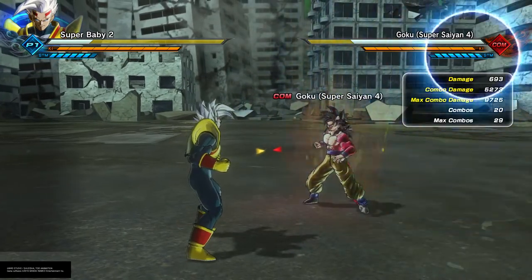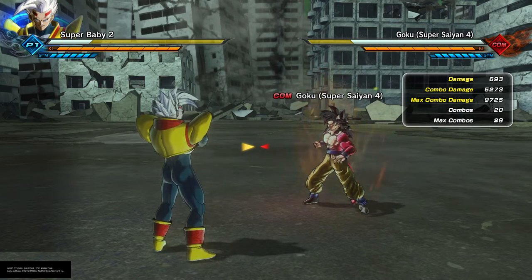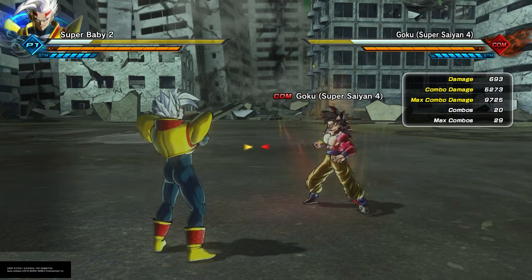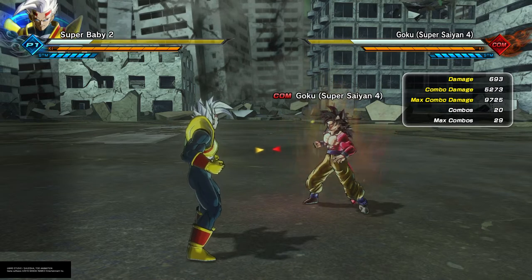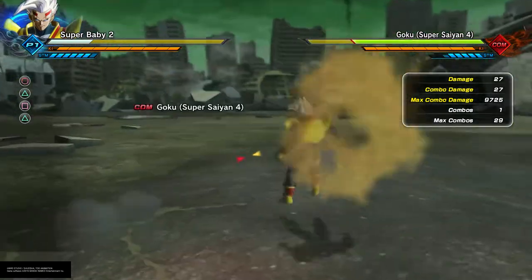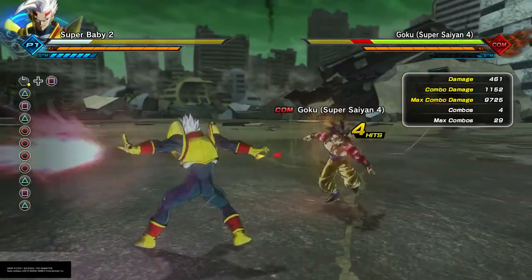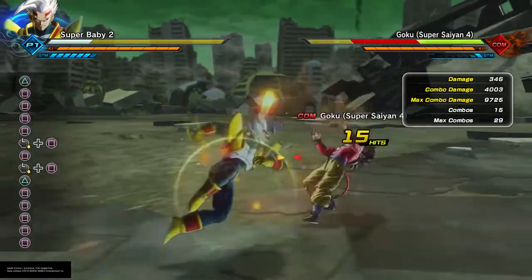Online, this is a little bit inconsistent against one character in particular. Against any variation of base Goku — whether it be base Goku, Blue Goku, Super Saiyan God Goku, or Goku Black Base — for some reason they can just block mash out of this loop and deflect the blast right back at you. I don't know why that is, but it's just Goku privilege, I guess.